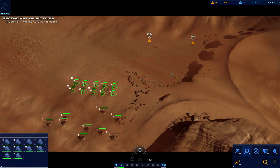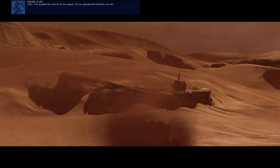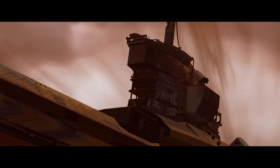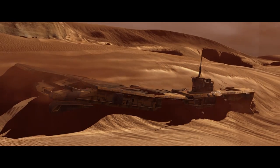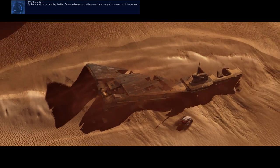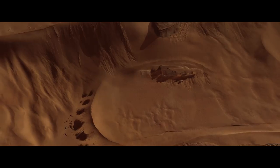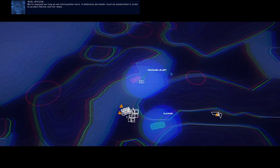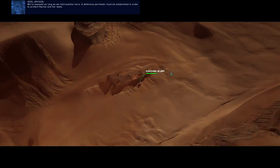Keep eyes out for hostiles. Intel — I've located the source of the signal. It's an abandoned coalition carrier; it's been here for a while. My team and I are heading inside. Delay salvage operations until we complete a search of the vessel. Copy that. Rachel's team has begun to investigate the derelict carrier. We're exposed as long as we hold position here — a defensive perimeter must be established to protect Rachel and her team.